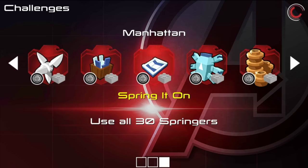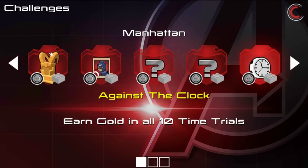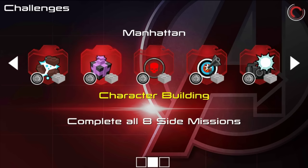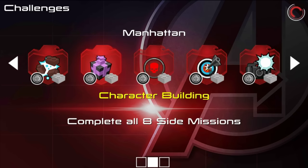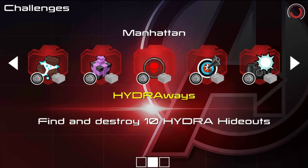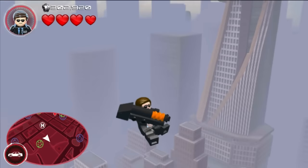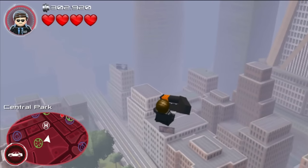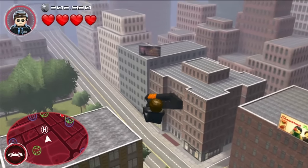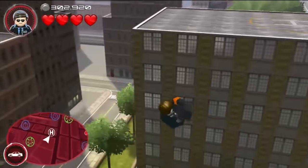Down here you can see all the challenges you've got to do. Most of these challenges aren't actually that enjoyable. Some of them I haven't found yet — like the Hydra hideaways; I spent five minutes looking around for one and couldn't find it. And 'The Bard on Target' wants you to hit 15 Hawkeye targets — I found about three of them but I don't have Hawkeye yet, and I don't know any other characters who can shoot those targets, which is really annoying.